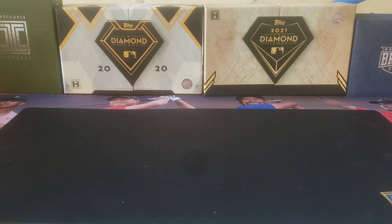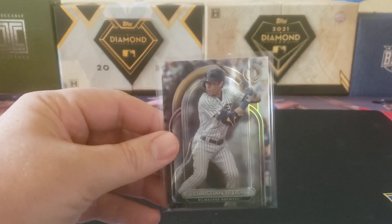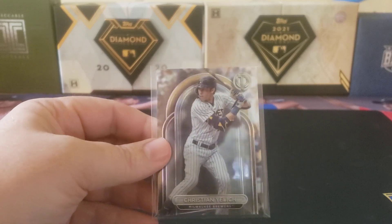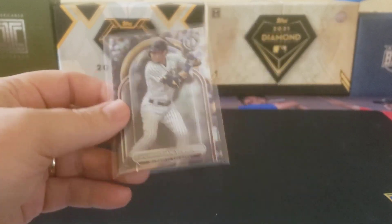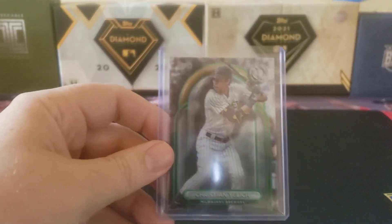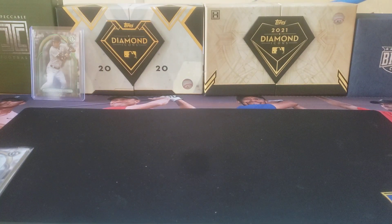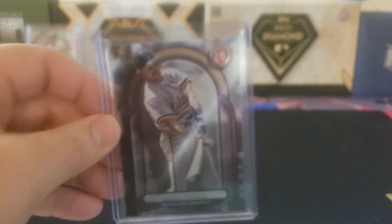Let's go ahead and see how we did. We'll start with the Brewers. So we got two base cards. Topps Tribute is mainly a hit-generated product — there's basically six packs per box, six boxes per case, and each box has a hit. We got a base for Christian Yelich and a base for Robin Yount. Then we got parallels: a green for Christian Yelich numbered five out of ninety-nine, and a purple parallel for Robin Yount numbered thirty-one out of fifty.